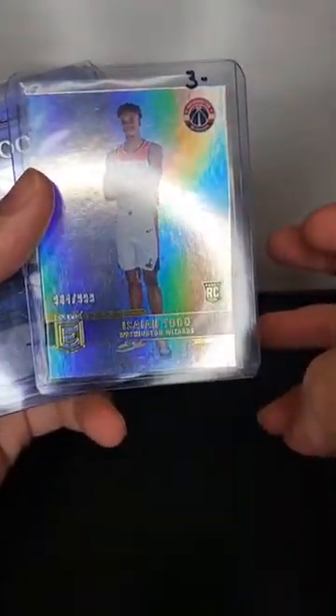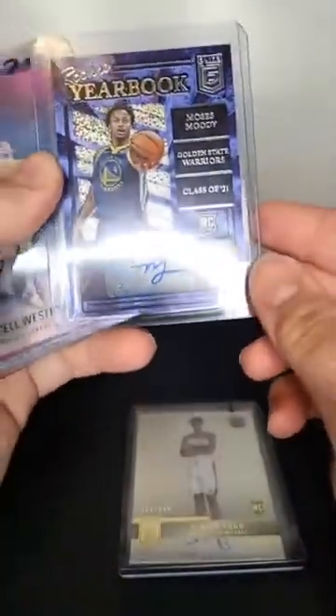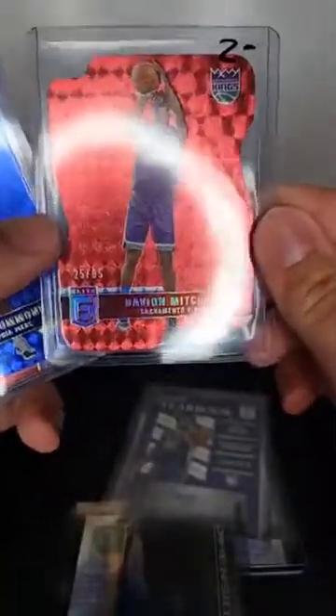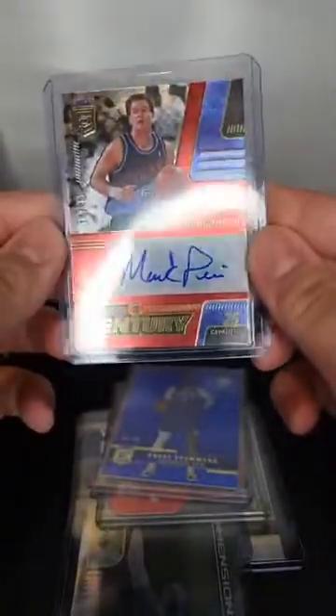The break just got over. If you want to know what team you got, just let me know and I can show you, or you can watch this afterwards on Instagram or YouTube. Isaiah Todd numbered 984 out of 999. Moses Moody rookie auto yearbook — not the one you want, you want Pen Pals, but Pen Pals is hard to get. A case hit Russell Westbrook Dimensions — that was probably the card of the break. Got a Davion Mitchell numbered to 85, which sort of makes up for the Isaiah Todd. Drummond numbered to 99. And a Mark Price Turn of the Century sticker auto numbered to 49. Thank you for joining.